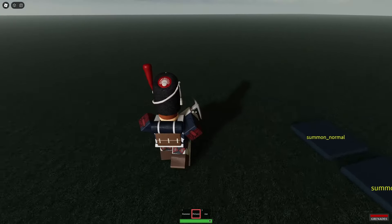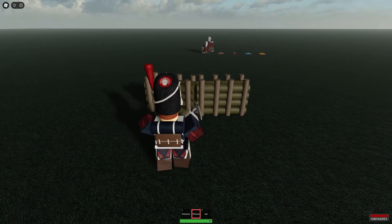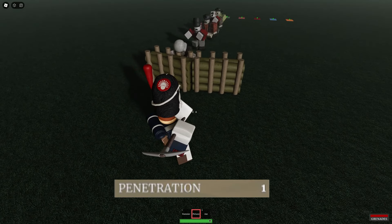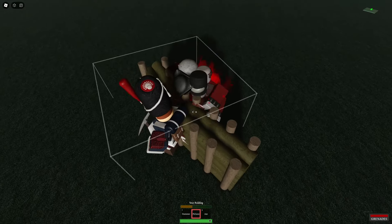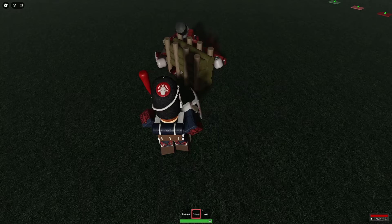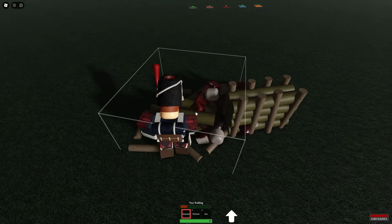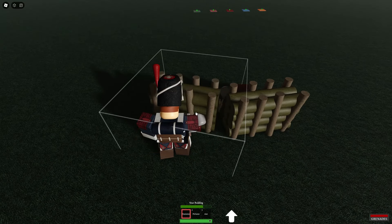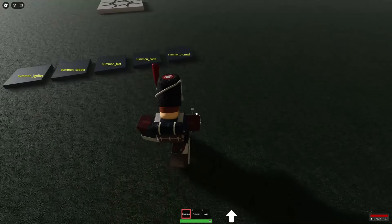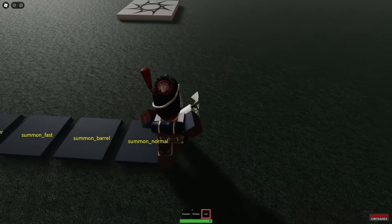Now let's try it out against a small horde. As we saw in the stats, the big axe has only one penetration. We can now see how it takes on some zombies. As we just saw, it can only kill a few at a time, meaning it is not great against many zombies attacking at once. But due to its higher damage than the axe, I recommend targeting sapper zombies, as you are able to take them out much quicker.